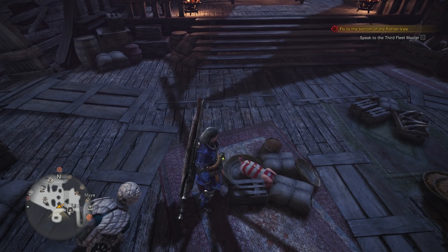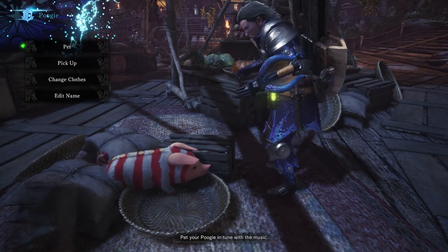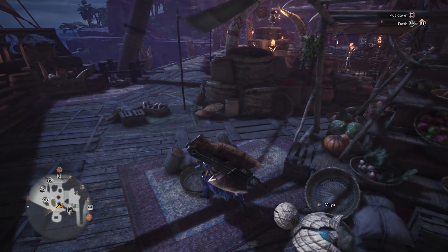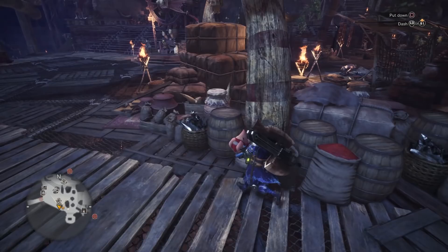After he's found something, click on him again to receive the item. Now the items may not be anything magical or extremely special, but if you're waiting for a quest to begin, or if you're waiting for friends, it's a nice time killer. However, you can't indefinitely look for treasure with the Poogie — unfortunately he does get tired, so if you do it too much he will eventually fall asleep, and you'll have to try again later.